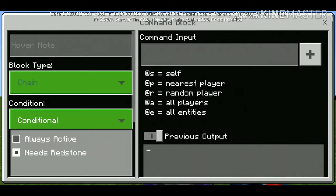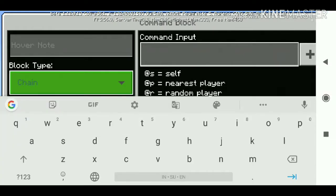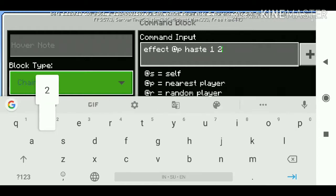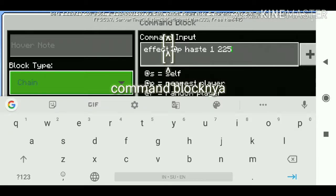Kalian lihat aja itu — chain conditional dan always active ya. Tapi kalian jangan lupa, itunya juga menghadap ke atas comment blognya. Seperti kayak gini ya.